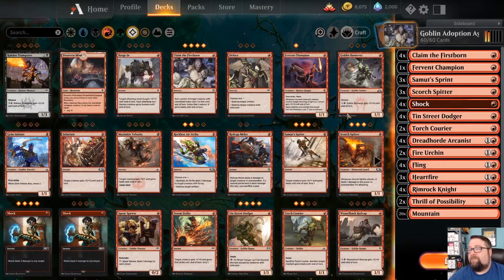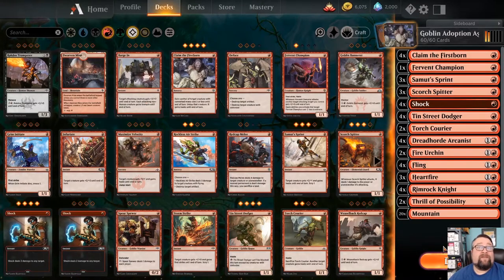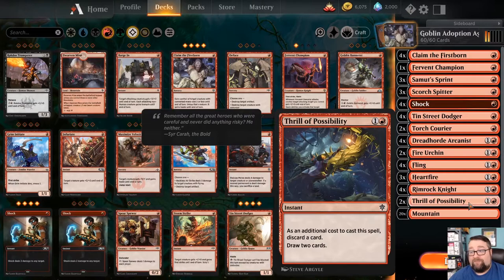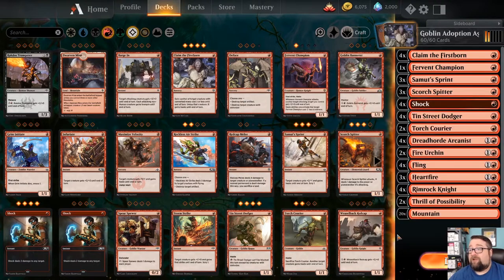The highest converted mana cost in this deck is two, so we can get away with running just 20 mountains. I do have another version of this deck which we'll cover in a little bit. Let's take a look at what we've got — this is where the whole Goblin Adoption Agency name came from, so let's go over the goblins.